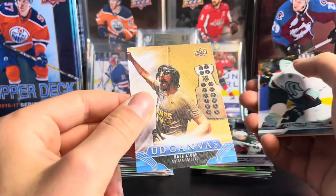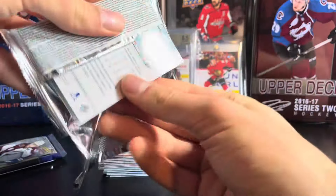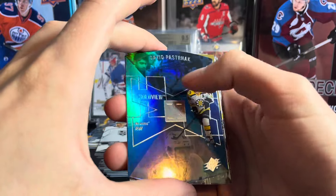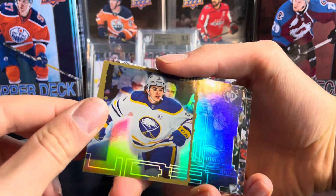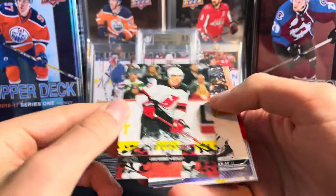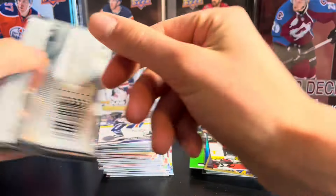We have a Mark Stone Canvas celebrating the Stanley Cup — pretty nice. Two packs left in the second blaster, pretty good so far, though I'd say that first blaster was better. We have a David Pastrnak Hollow View and then a Zach Benson card. And the last card is going to be a Luke Hughes Retro Young Gun! Guys, what are the odds?! Luke Hughes Retro Young Gun — that's absolutely crazy! These blasters are stacked. Luke Hughes Retro Young Gun with one pack left!